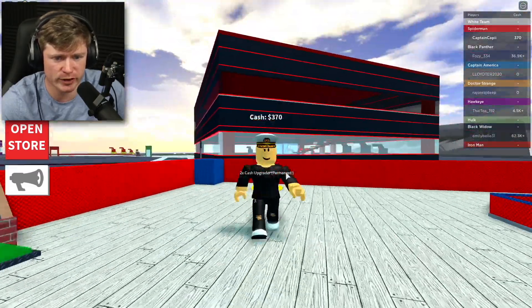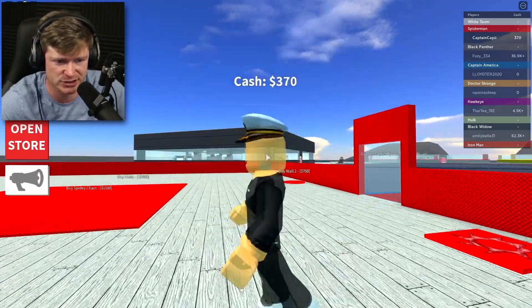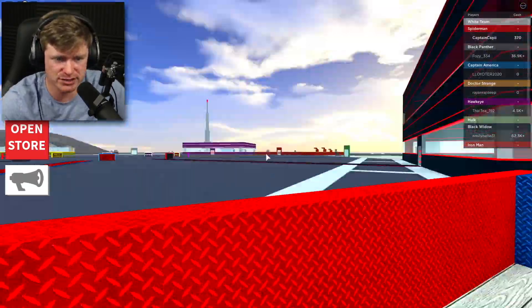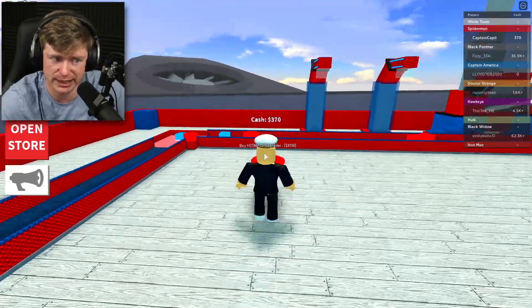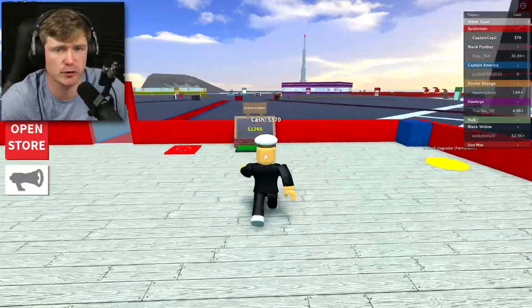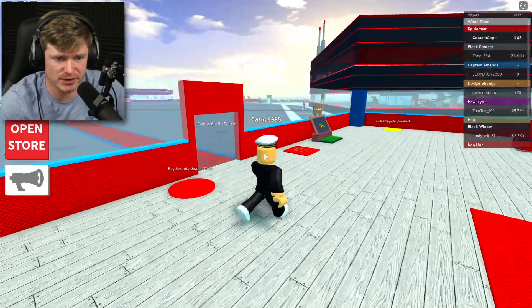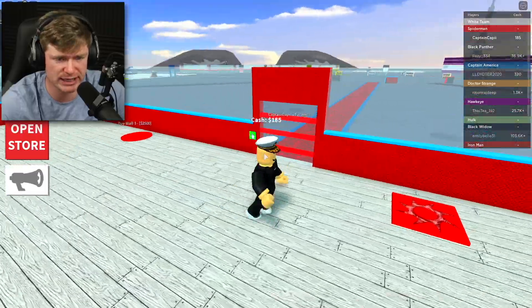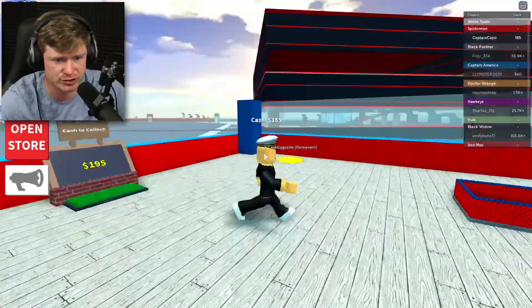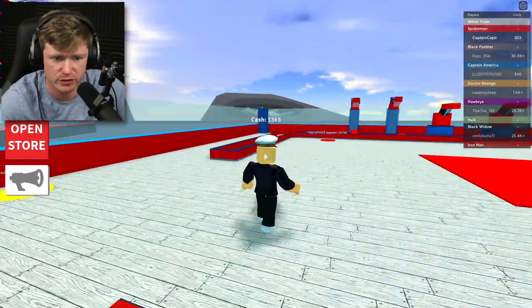Look at all these people. Black Widow already has her building all the way fresh. Whoever that is way over there has it almost finished. This guy has it finished — I am behind right now. But on a positive note, there is no Hulk in this game. You all saw how powerful Hulk was last time. Now, it's not gonna be your boy, so I'm glad he's not here. Let's go ahead and build our wall — we gotta be safe. They can't jump over it in this one. Now we're pretty protected with the security door and walls up.